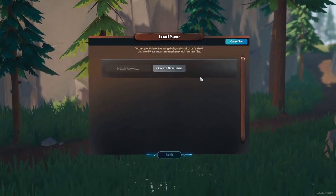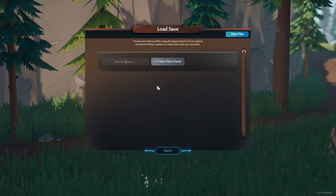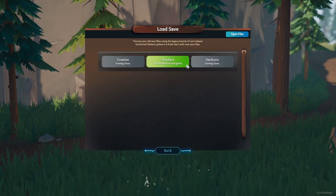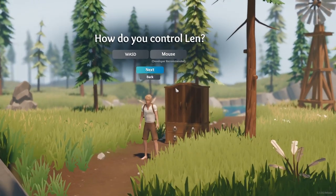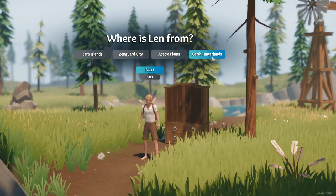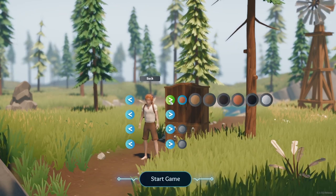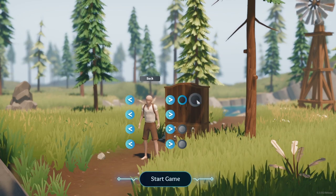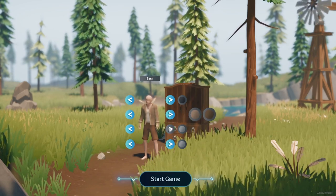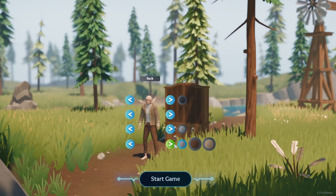Alright, we need a world name — let's go with 'Terra', not bad. Standard, creative, and hardcore modes are available. I'll do the WASD controls. Some name options like 'Guard Hinterlands' and 'Dustland' come up — definitely not those. Let's go with this one, and then a turtleneck look — not bad.